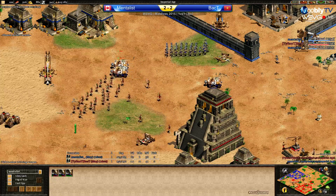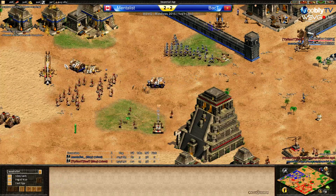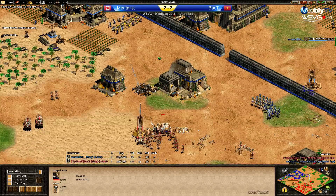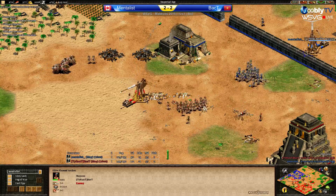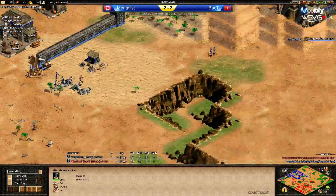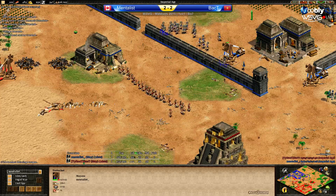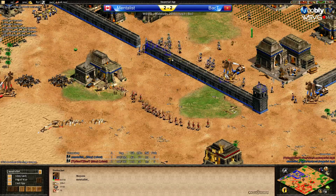I wonder if Back T is going down the onager route — I'd be surprised. Going to try and block the rams with plumes. The amount of plumes and things that Back T is losing is much more than the cost of a ram. Back T with the elite plumed archers — he will defend this trebuchet. Mentalist can't really fight this now because the elite plumes are much stronger, and Back T has plus four defense. They both have elite. One treb going down for Back T. Three castles up for Mentalist now — he's going to have to relocate the king very soon.